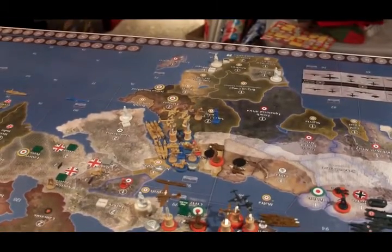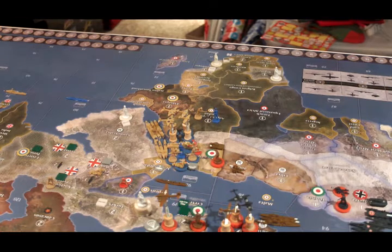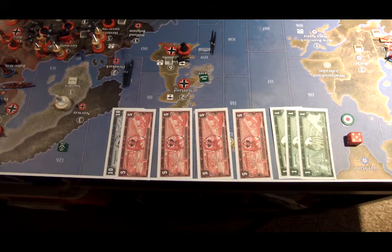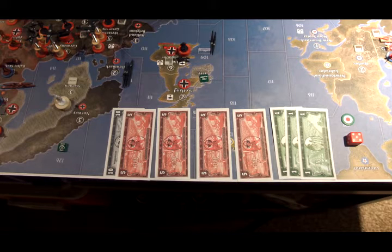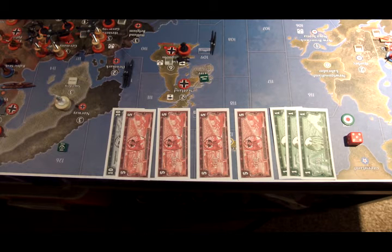Income adjustments: Tobruk is now liberated and Alexandria is now Italian, which activates some bonuses. Italy has a 15 IPC base income. They get five IPCs because there are no Allied warships in the Mediterranean; five IPCs for the Axis controlling Gibraltar, southern France, and Greece; and five IPCs for controlling all of North Africa from Morocco to Alexandria. They also get three IPC bonus for holding Tobruk, Gibraltar, and Alexandria. That's a grand total of 33 IPCs.